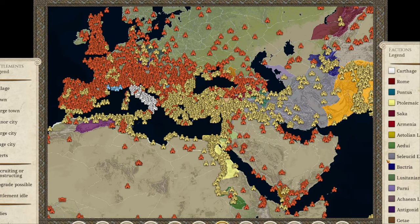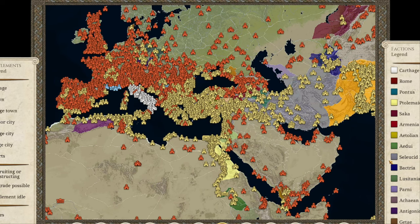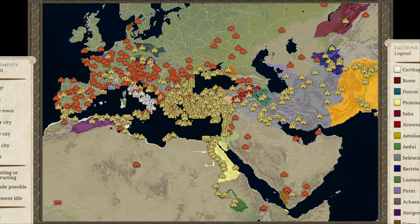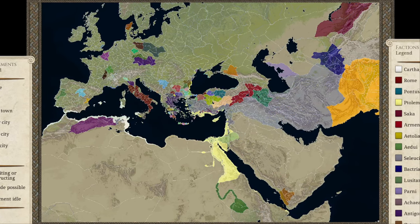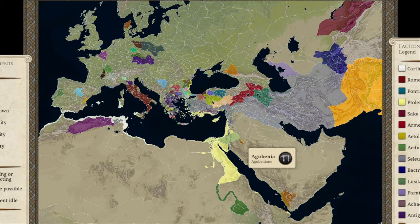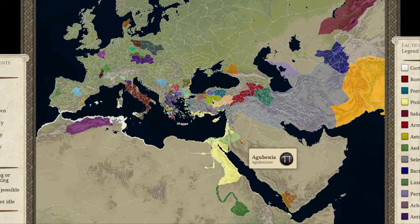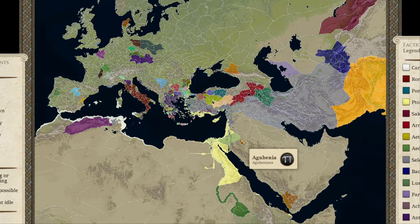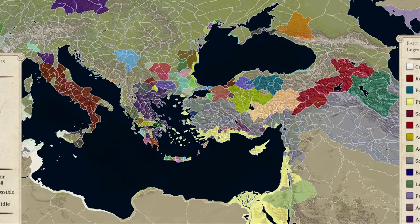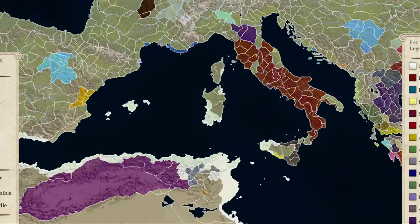Gaze upon it in all of its absolute glory. It is glorious, and if I remove the settlements from here, you can really see the massive impact that has gone into this map. They've been selecting settlements from primary sources and archaeological data for months now to add them into the game. And if we zoom in, you can really see the expanded amount of settlements in all these major areas.